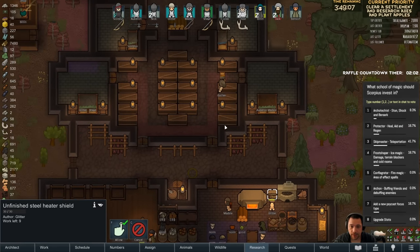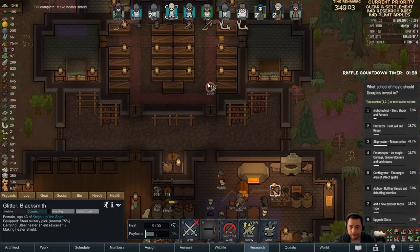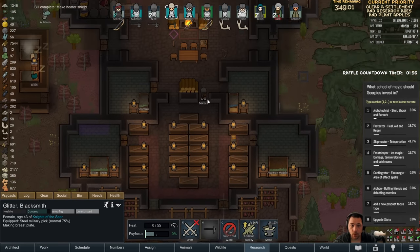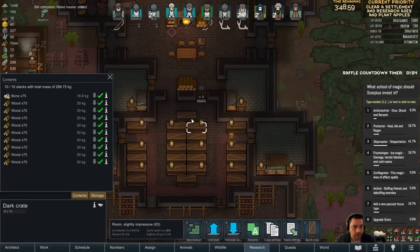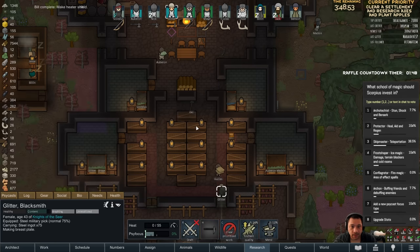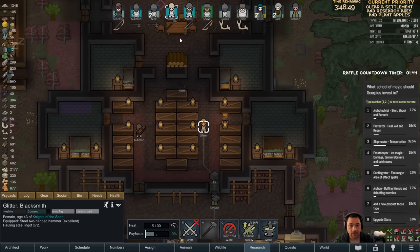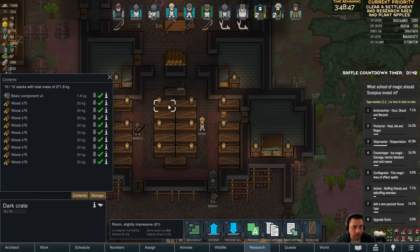So now it's the heater shields that are going to go with those axes. I don't know where that last axe went. There it is. Who just took it? Where'd it go? Stop touching my axes. That sounds dirty. Here's a steel two-hander, because you wanted a hammer. So Glitter now has a hammer. Where did that axe go?